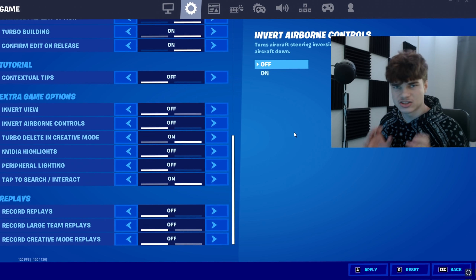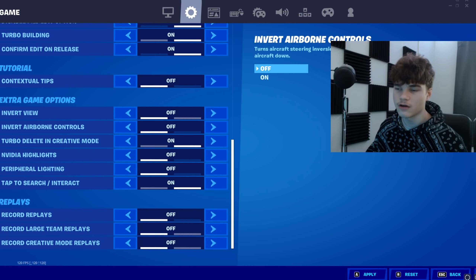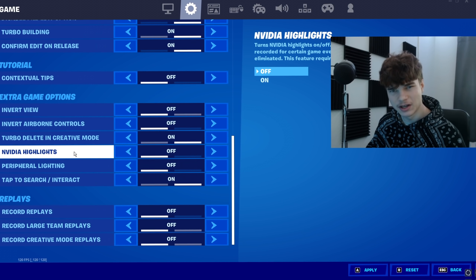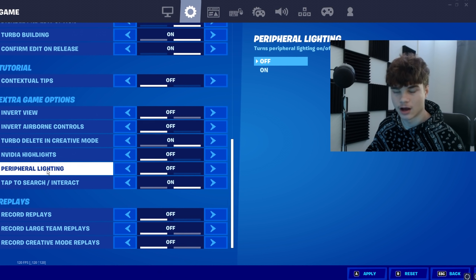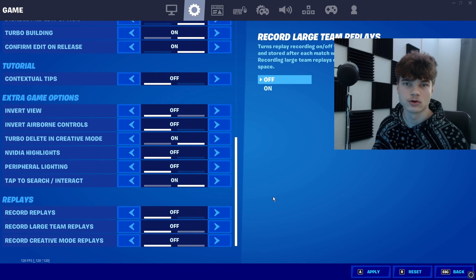Then we got your extra game options. These don't really matter, but what I have is: invert view off, invert airborne controls off, turbo delete in creative mode on, Nvidia highlights off, peripheral lighting off, and tap to search on. Then of course, make sure you have all of your replays off, because those give you input delay.